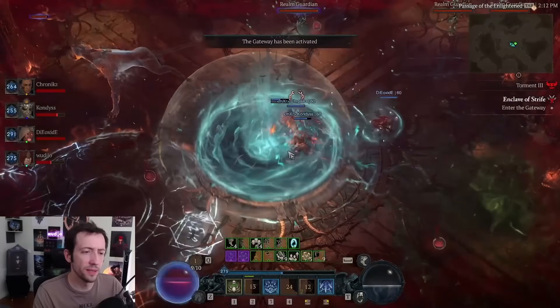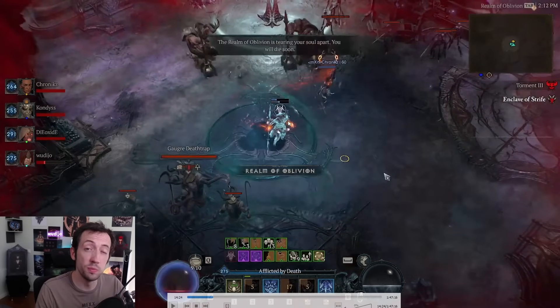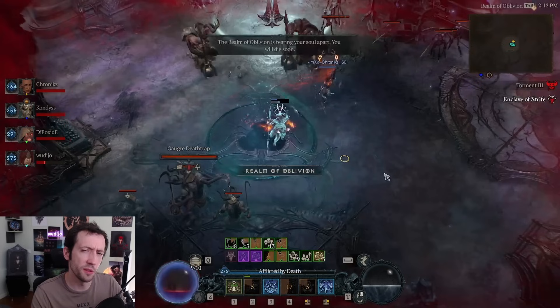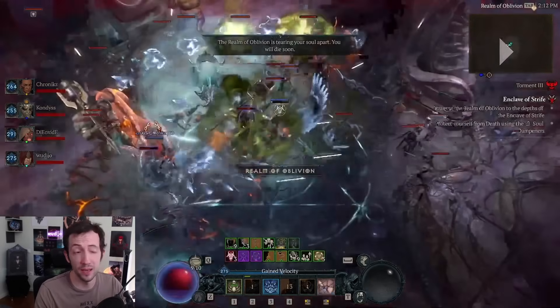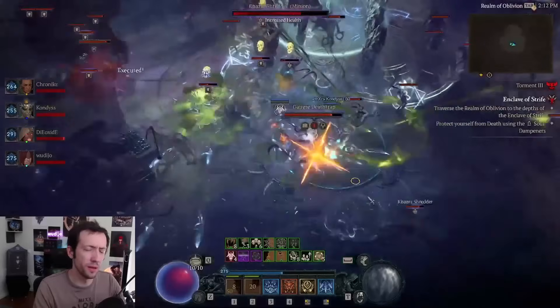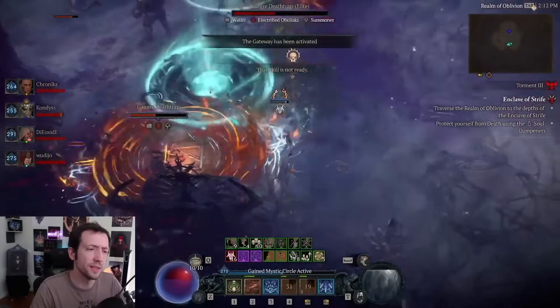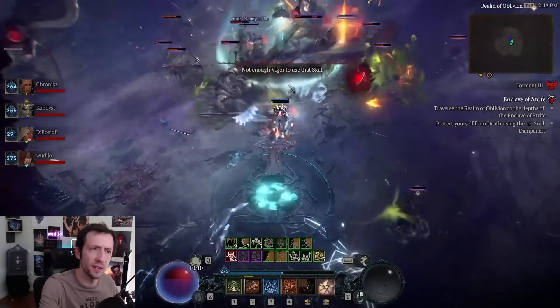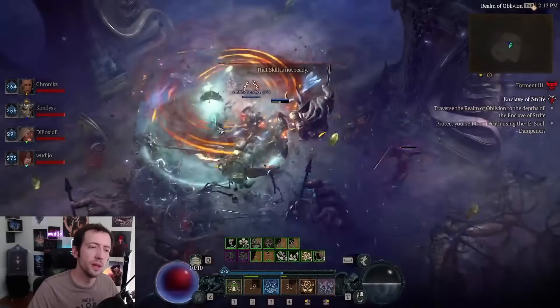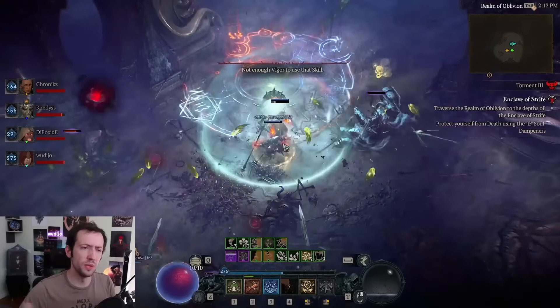Gateways suck in everyone standing on them, or sometimes only part of the group. For example here we have three people standing on it but this particular gateway only pulls two at once, so one person has to go through a second time — that threw me off the first time. Sometimes they pull everyone, sometimes only some people. In some boss fights the entire group needs to go through together; other times two people go one way and two stay behind.